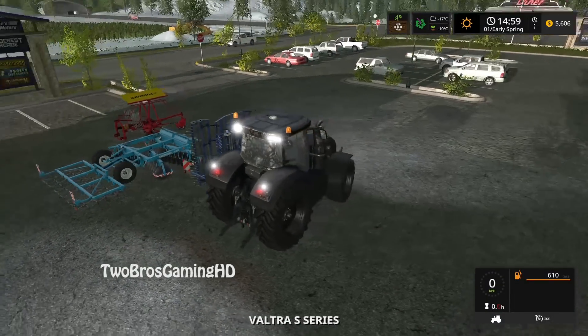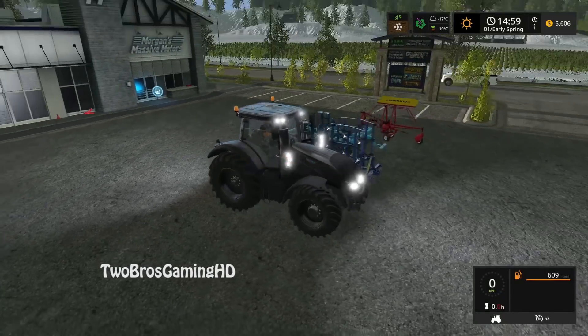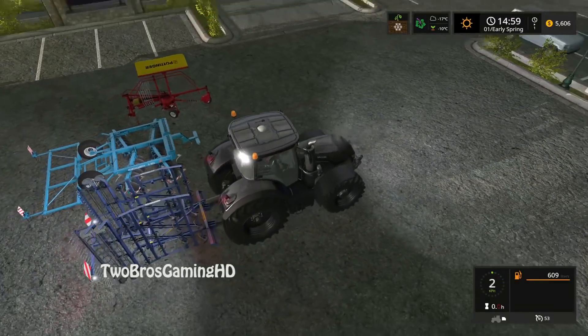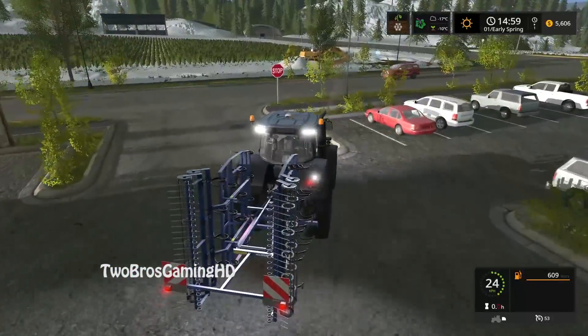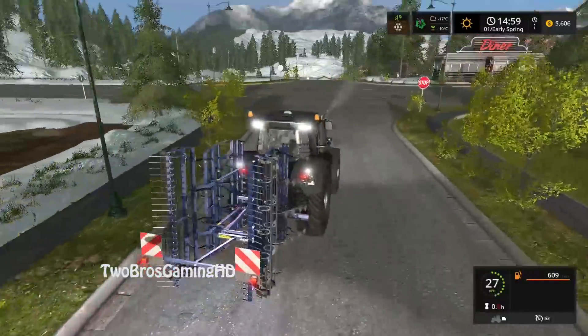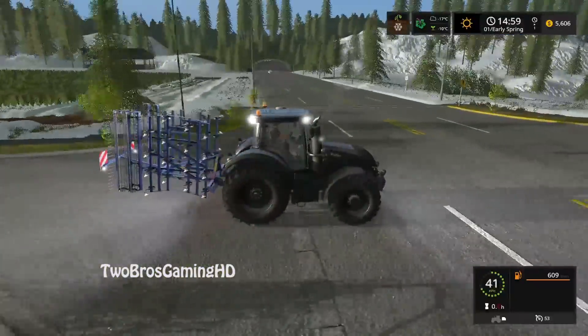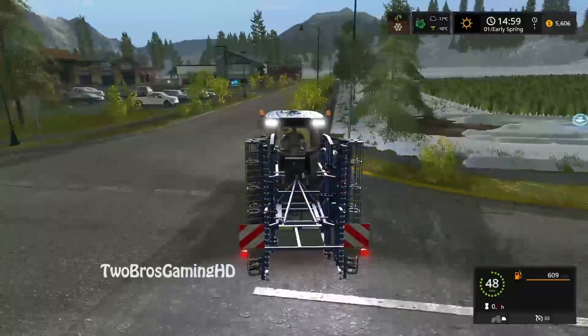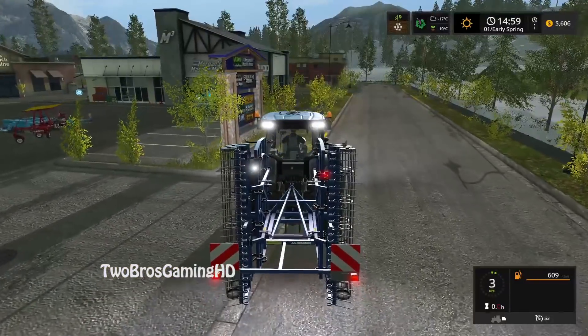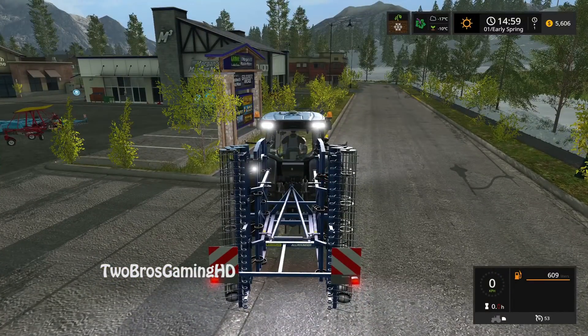Let's get some lights on. We got some pretty good working lights on the back — you can see it's actually getting dark out there. The Kugeling right here — I want to see how big the cultivator actually is. It's not huge but still a pretty big cultivator. I actually can't showcase this 100% because of the snow we have on the map at the moment. I think that should be it for the video — I'm going to make another one where I'm actually out in the field using these mods.